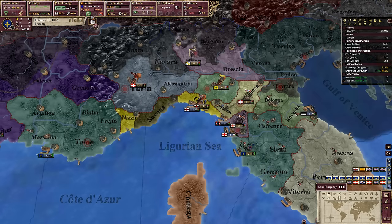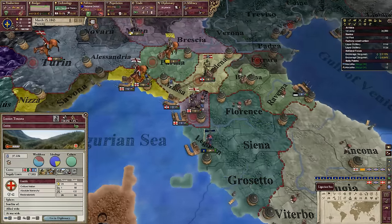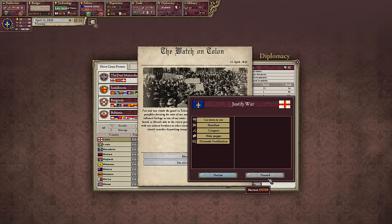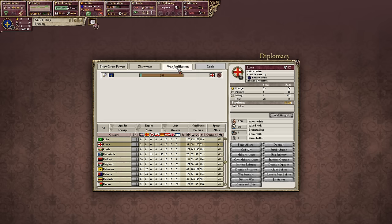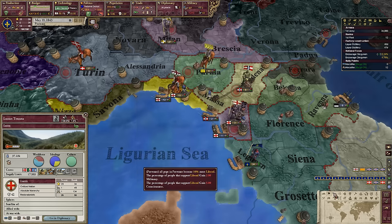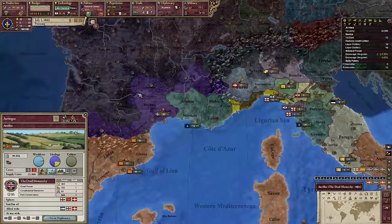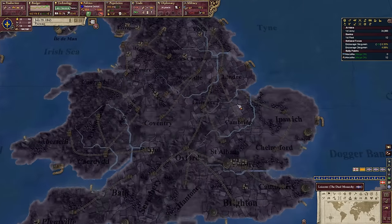Look at that decision. Fine — I'll try to make you my puppet. If I can make you my puppet, that still counts as controlling them. At least I'm not having to worry about them rebelling against me. We do have claims on Italy, which is pretty cool. Which means we are going to end up in an inevitable war against Aragon. We could do with railroads, but the dual monarchy is definitely bloody powerful.